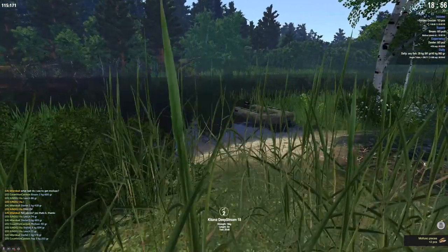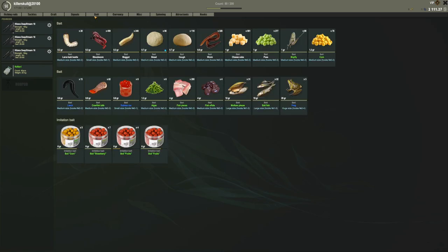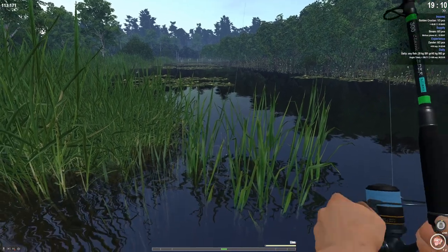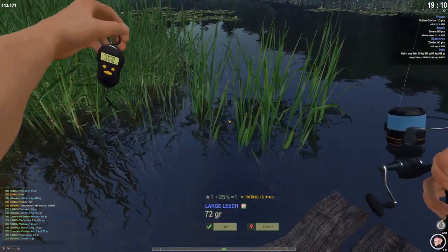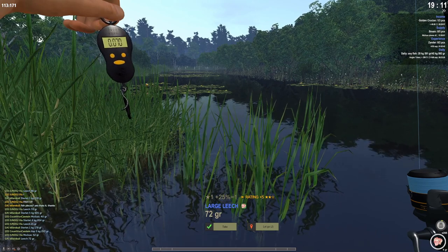In my inventory under bait we have 31 mollusks — that is perfect. Sweet sauce. We just need a bigger one. We have 2500 silver we need and we are almost there.